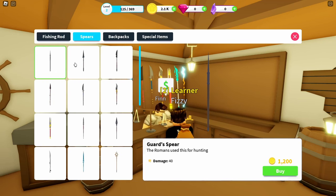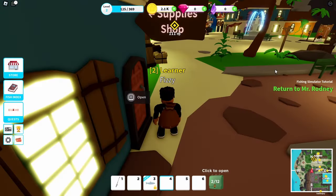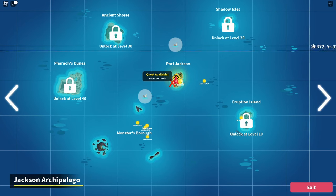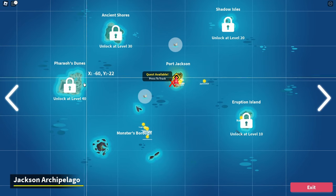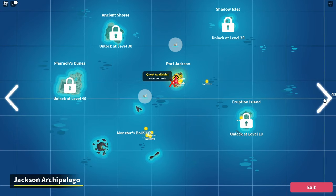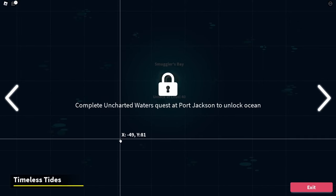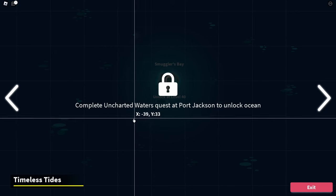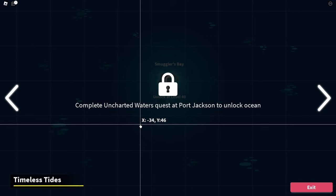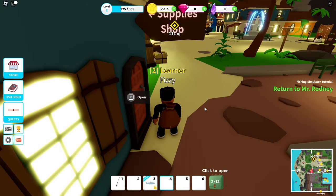Spears are for attacking sharks on the first ocean. When you go to the second ocean - Timeless Tides - that's where the armored sharks are, so you actually want axes. You can buy axes from that area.